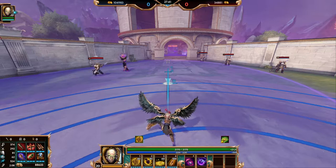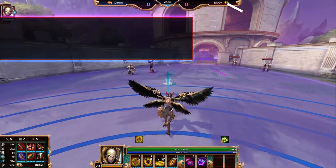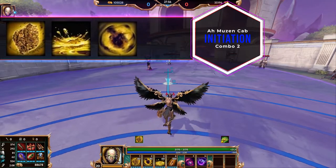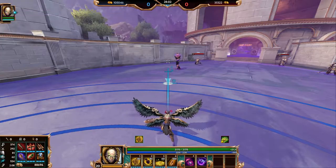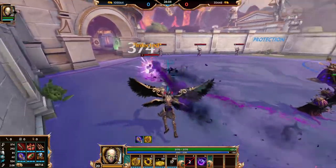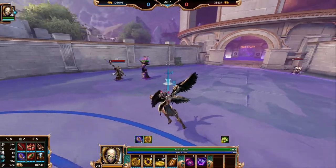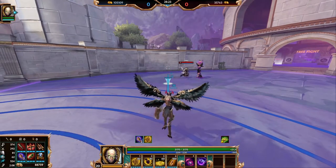Another combo that you can do with Amuzan Cobb, if your aim isn't the best and you're just looking to make it a little bit easier on yourself: start by placing a Hive when you start the fight, then use Honey to slow them down, then use Swarm, and then use your ultimate to do a good chunk of damage and continue with autos.